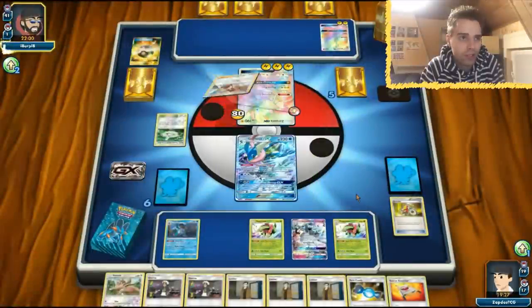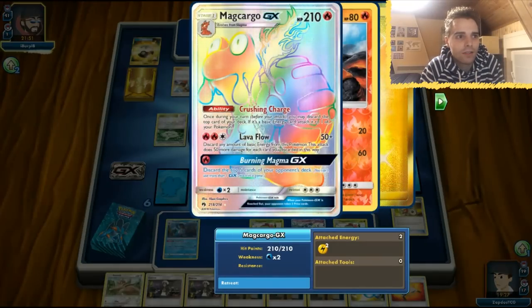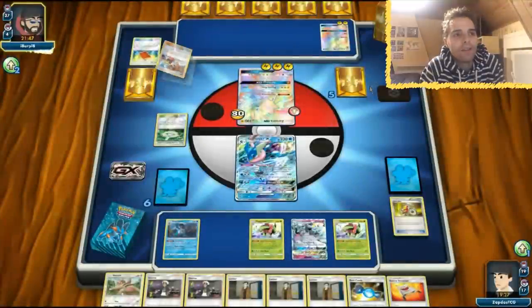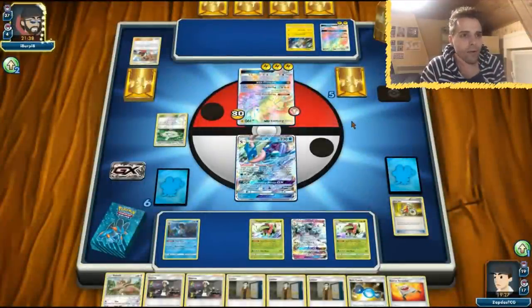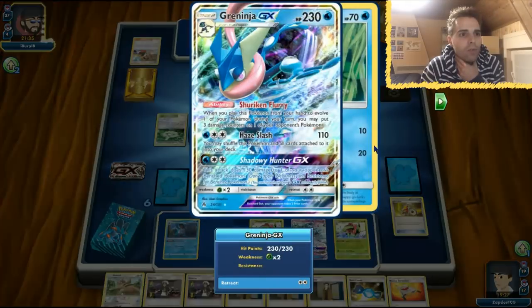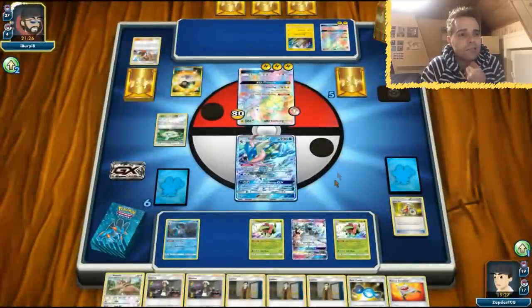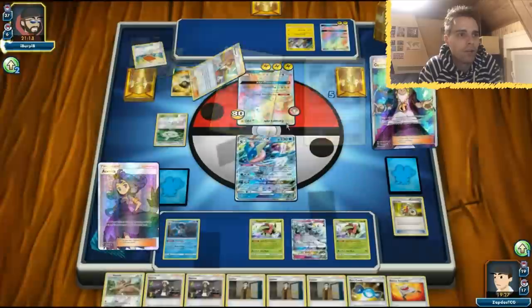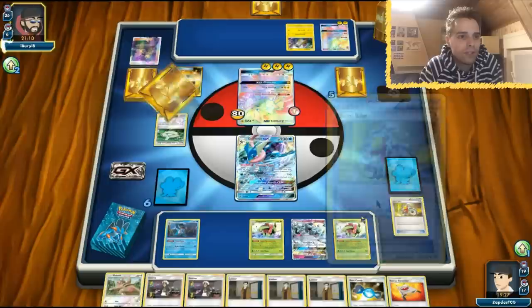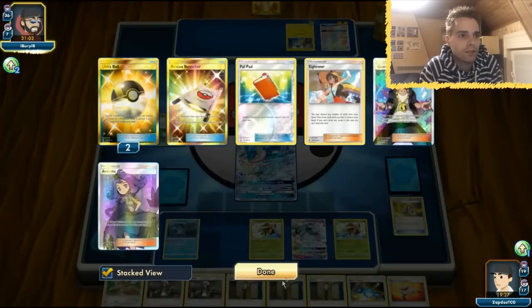He might run Rainbow Energy. Sightseer — this guy cannot attack this turn, so we're safe. He's going to thin out the deck. There's a Raikou showing up! This Zeraora has 160 HP remaining, so we need one snipe and a Haze Slash with a Choice Band. He's 130 reach. Acerola goes away — strange deck. Ultra Ball is going to grab another Zeraora — he's probably setting up a second one, though he already used his GX move. Oranguru drawing some cards.